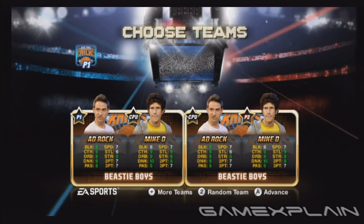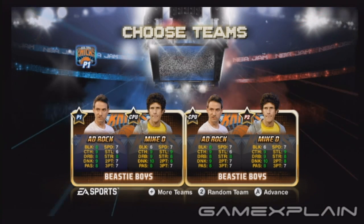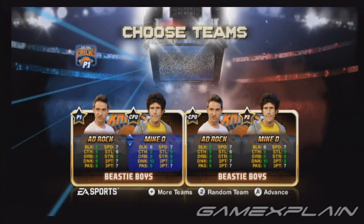If you want to play a match with your favorite white rappers, just press the plus button on the team select screen to bring up the list of special teams.